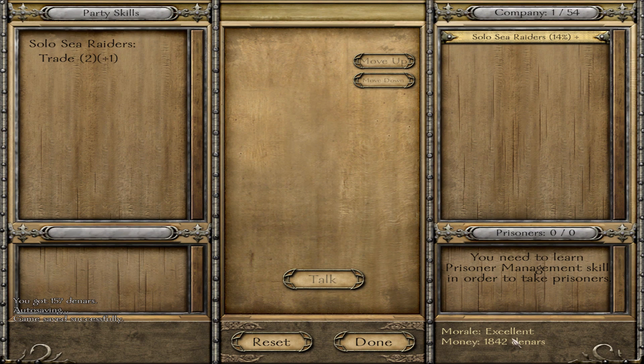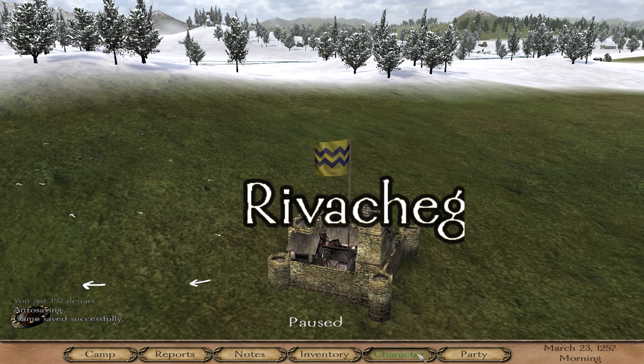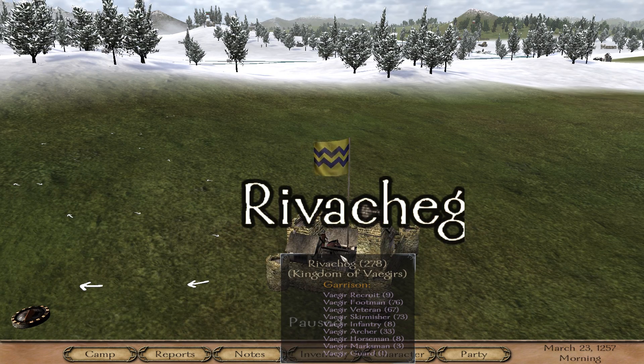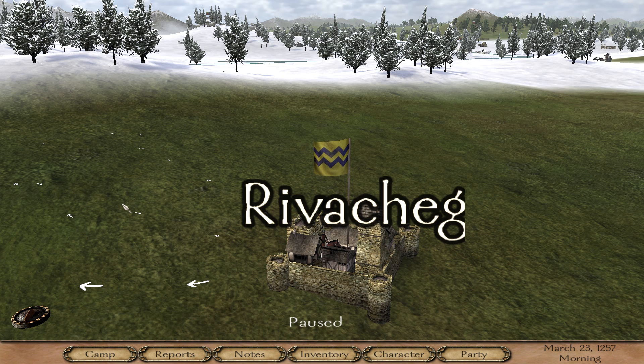That's definitely a couple of pucker moments in there, but we got there. So that's how you solo Sea Raiders. Remember: let them expend all their ranged first, get a shield, do circles around them until they expend all their ammo. Then group them up into a big ball, pick them off one by one, shoot them in the legs, get under their shield. If that fails, pick them off one by one and be very lucky. Anyway, like and subscribe — let me know what you thought in the comments below. See you next time!